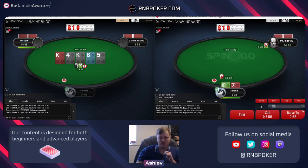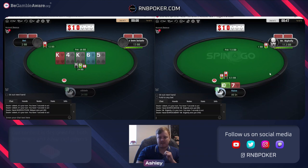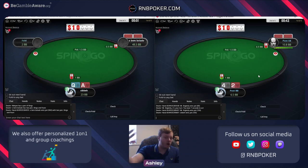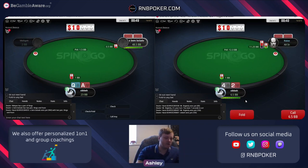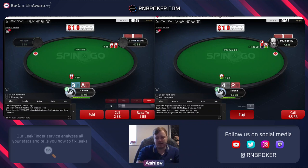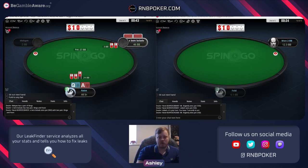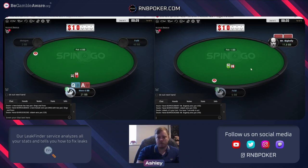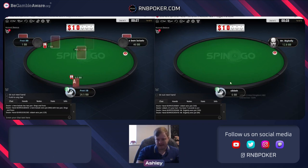Ten seven - we can go all in or limp. We haven't seen him be particularly super passive yet, so without that information I'd rather just take the jam. They over-fold to jams so our jam does over-achieve. Obviously for guys who are very passive we should just limp and exploit that way, but without knowing that, better to take the guaranteed over-fold equity when we jam. Nine two just not cutting it.